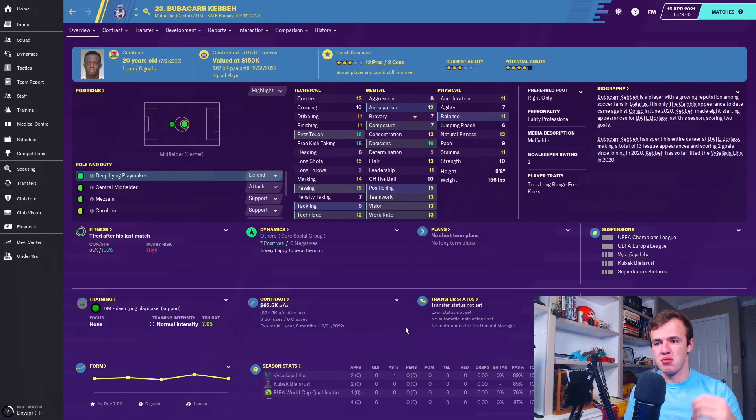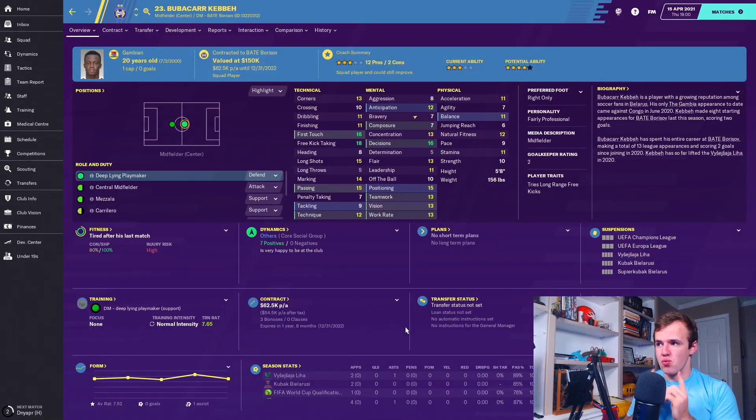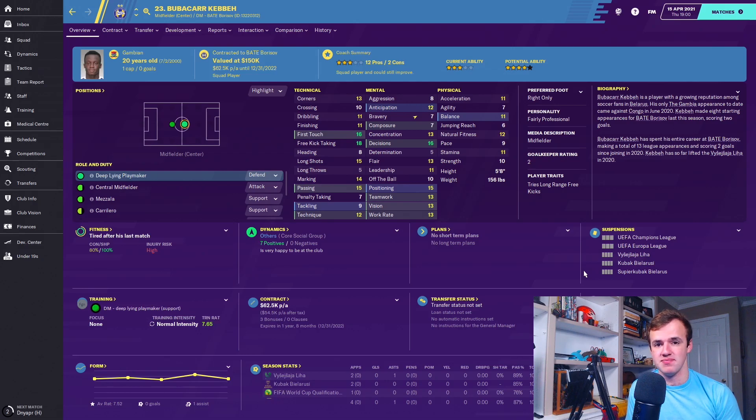Bubba Kebe, who is a real player in the game, has 18 free kick and 15 long shot — that makes him a great candidate for 'trying long-range free kicks.' I trained it onto him and it's amazing — he hits the post and scores like every time. Then there's 'try long shots whenever possible' — fairly self-explanatory. Do you want the person to shoot from distance? If you do, there you go.